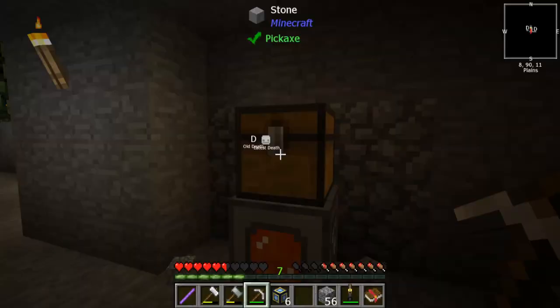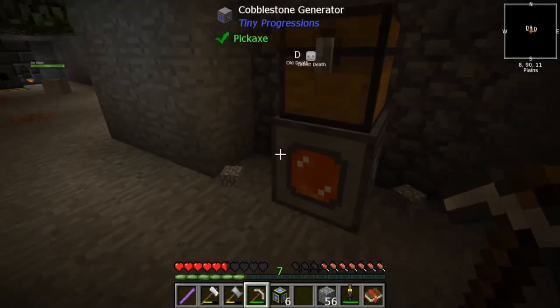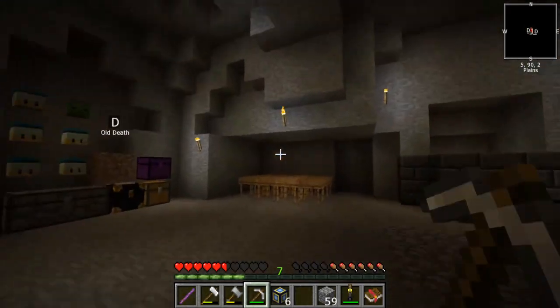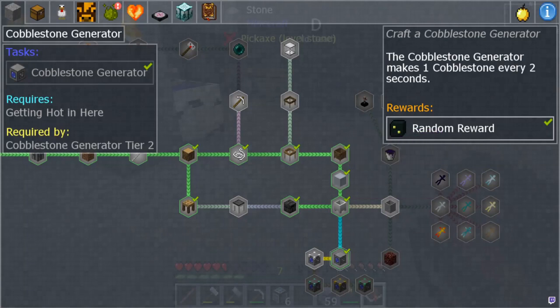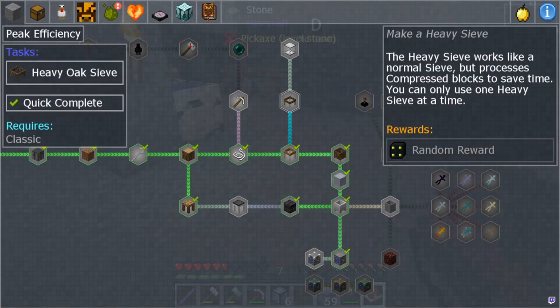All right, I figured it out — looking at it, it's generating! So all I do is make a chest and put it on top. I didn't even need the pipes. Now we can make a lot more cool things. Let's see — let's go for the heavy sifter so we can get the auto sifter.